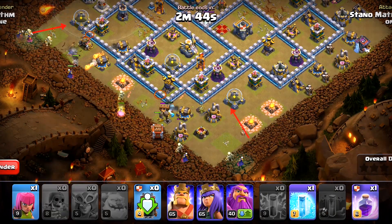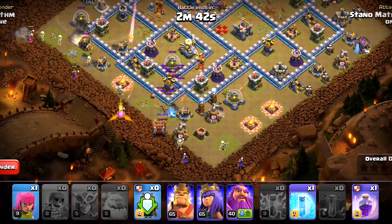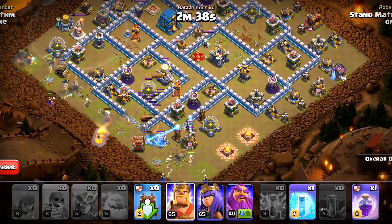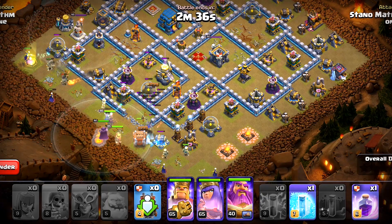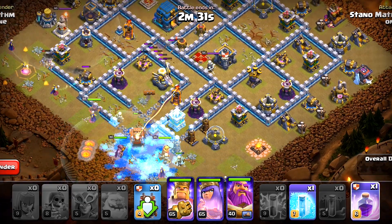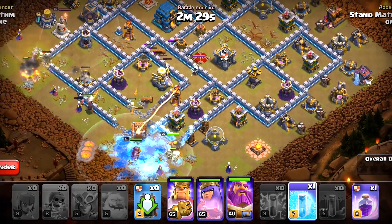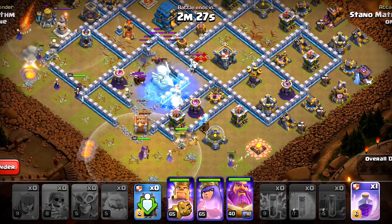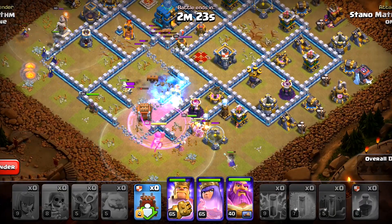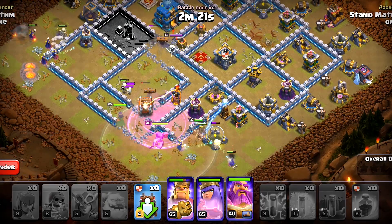It's fine, we will get that later on. We'll deploy the super witches, 1 ice golem, the log launcher, 3 super wall breakers, and finally the heroes. That's the whole strategy — now we wait. The log launcher is going to open up the compartment of the eagle artillery. If I had placed it a little to the right, the log launcher would have picked the eagle artillery and the inferno together, but opening up that inferno compartment is fine.